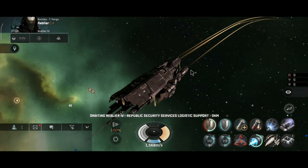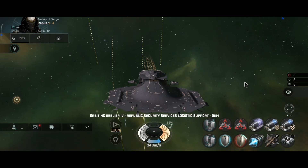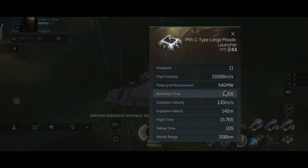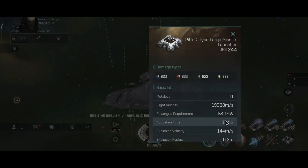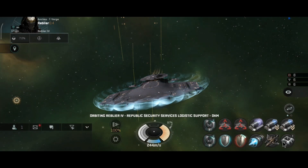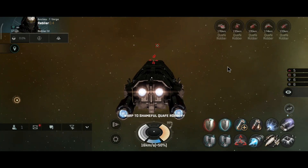Should be enough for encounters, storyline missions, and even PvP if you want to be a sniper with the Typhoon. For comparison, the Bargast gets 306 km with one guidance computer and 387 km with dual computers - almost 400 km range with cruise missiles on the Bargast. Definitely more than enough for PvP, PvE, or anything else honestly.